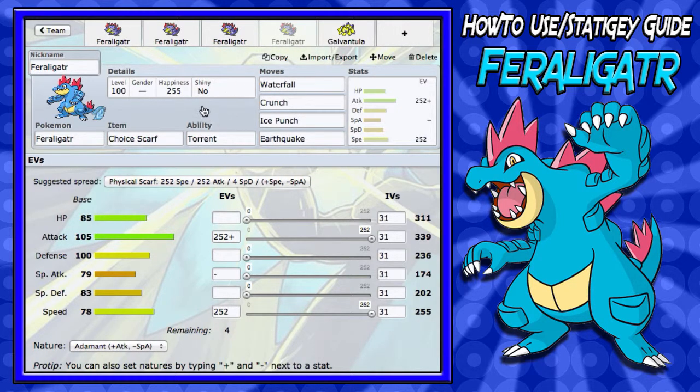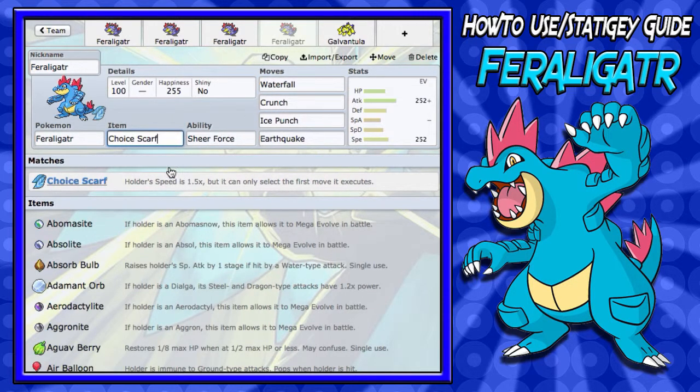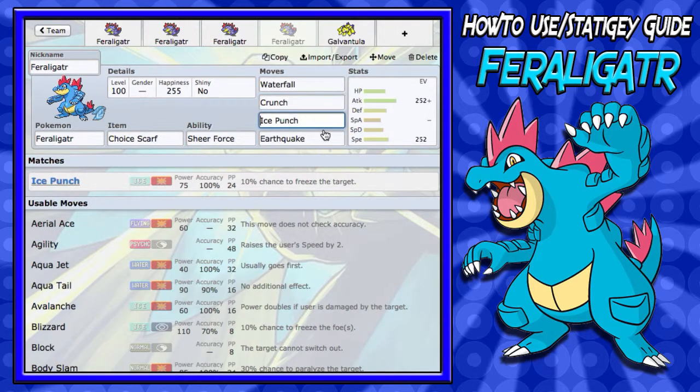For the fourth and final set, it is a Choice Scarf set — I don't know if you guys were expecting a Choice Scarf Feraligatr. For Choice Scarf, the moves are: Waterfall, Crunch, Ice Punch, and this time you're going to want to run Earthquake. You're not going to need Swords Dance, Dragon Dance, or even Aqua Jet, because with Choice Scarf you'll outspeed a lot of things. You won't have to worry about even fast Pokémon like Alakazam. You can run Earthquake this time — it takes care of Fire-types, though you do have STAB Waterfall which is better anyway.